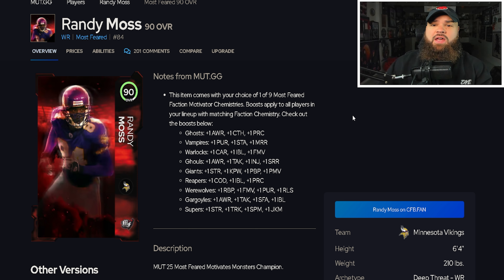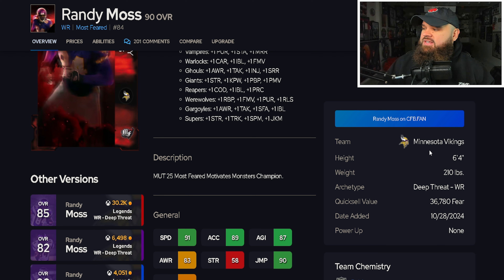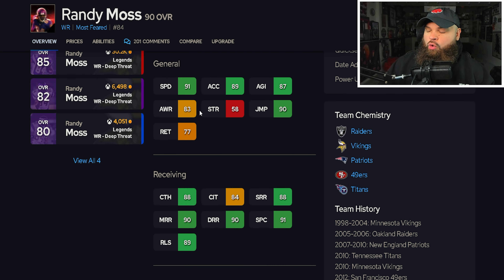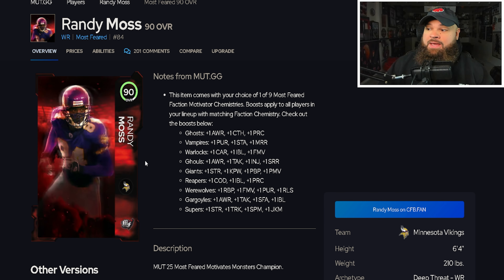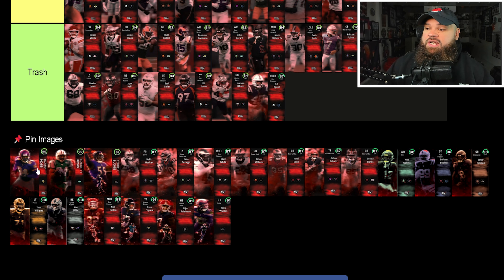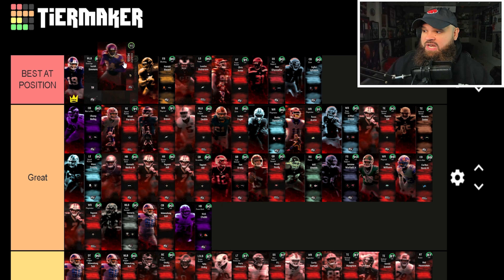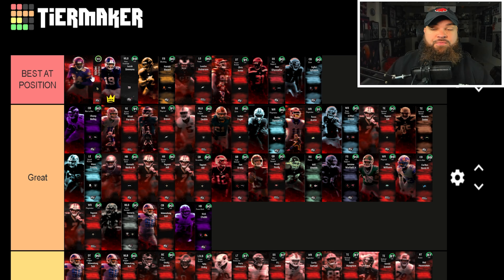The first couple of cards are slightly older but are part of the Most Feared drop. Randy Moss is six-foot-four, 210 pounds, with 91 speed, 89 acceleration, 88 short route running, 90 medium route running, and 90 deep route running. I love the taller receivers in the game, and with the additional two speed they gave him, Randy Moss is an easy addition to best-of-position — I don't even hate saying he's the best receiver in the game.